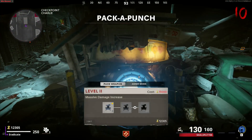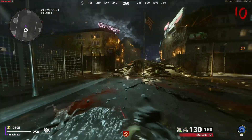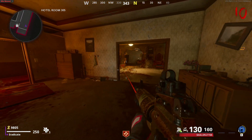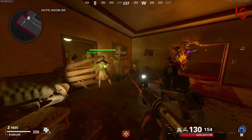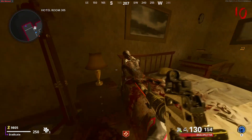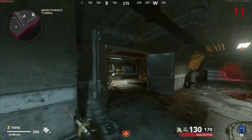For the third and final part, make sure power and Pack-a-Punch are turned on. Make your way over to the Pack-a-Punch machine and equip the Brain Rot ammo mod. Once equipped, make your way over to hotel room 304, turn a zombie, and it will begin destroying the boarded-up door revealing a hidden room. Walk inside and interact with the dead zombie to collect Klaus's hands.